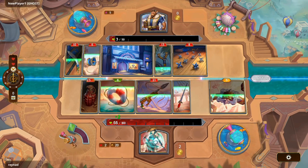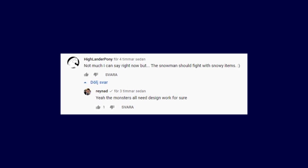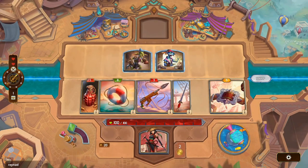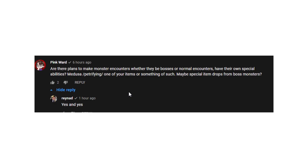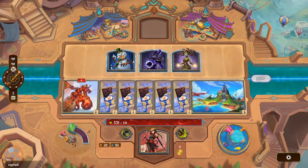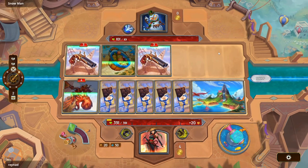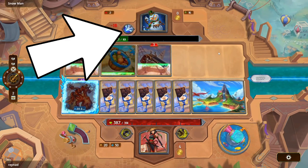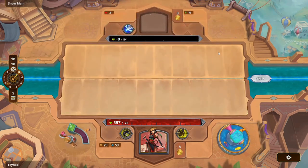We have a couple of related questions. HighlanderPony says the snowman fight should probably have snowy items, and Raynad agrees — the monsters all need a bit of design work so they'll feel more themed. Pinkward asks if there are plans to make monster encounters have their own special abilities, like Medusa petrifying one of your items, or special item drops from boss monsters. Raynad answers yes and yes — we should be getting specific abilities for monsters. In the update he showed that monsters have their own skill, their own sort of hero power, that gives them flavour.